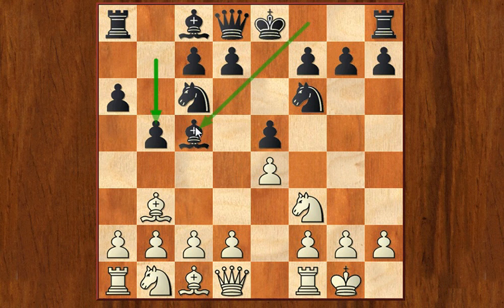These pawns are advanced so that they can become a target. Secondly, this bishop also can become a target because White will play c3 and d4. And also because the bishop doesn't go to e7, at some point White might be able to play Bg5 and pin that knight.